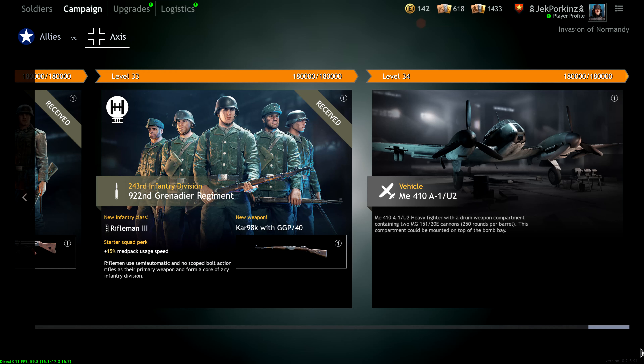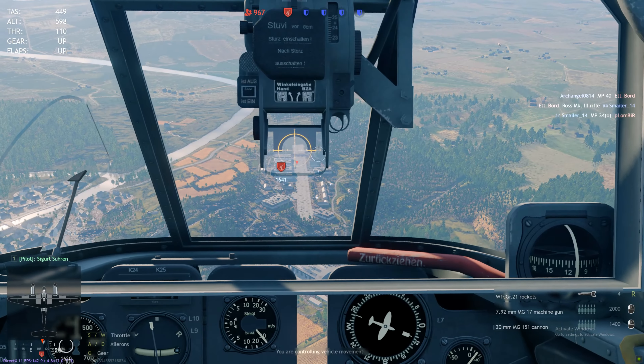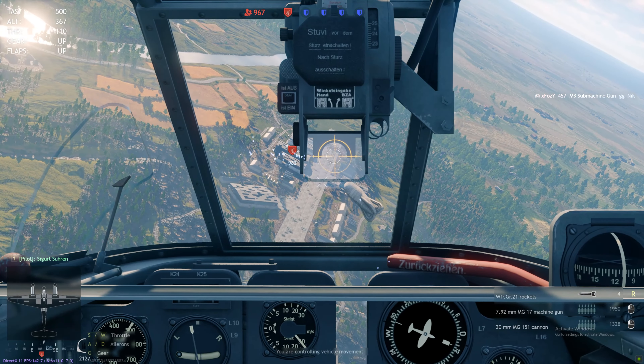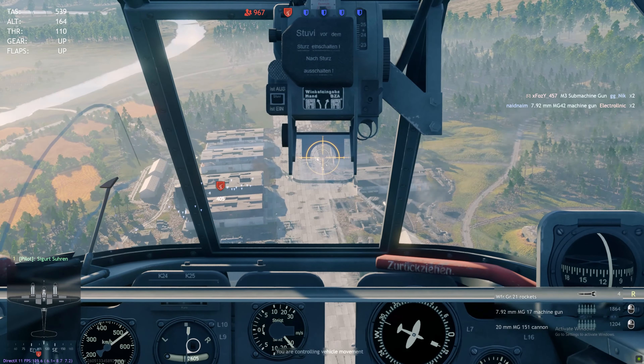Starting off with an overview. This is a level 34 attacker that you can equip in the GU-188 slot. So keep in mind, if you want to take this aircraft out — which personally I don't recommend — you're going to be replacing the GU-188. Moving down to the performance, what does this bring to the table that's different from the GU-188?